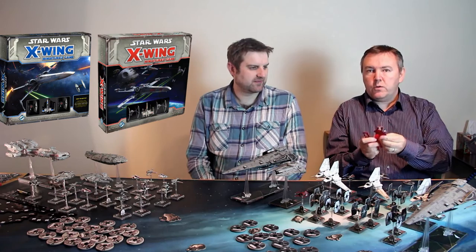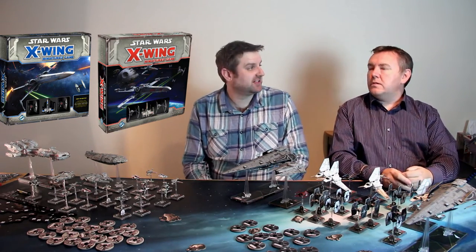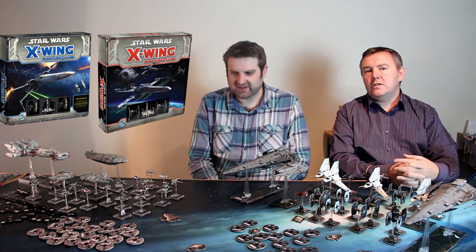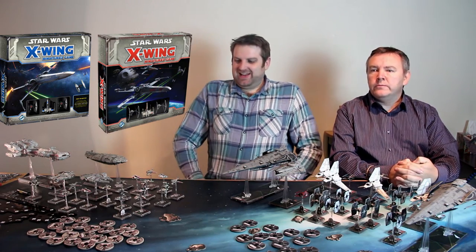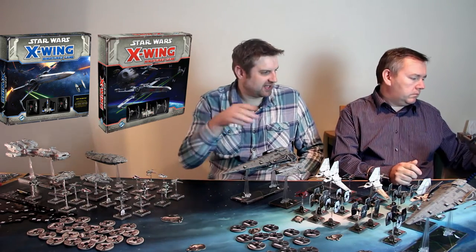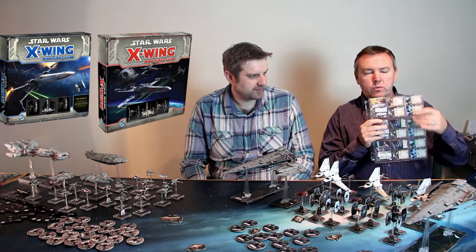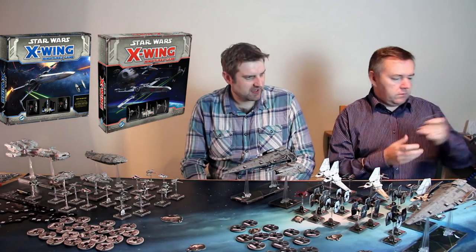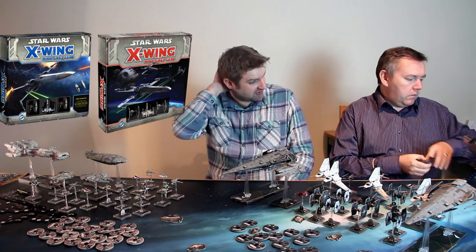You get maneuver templates - these third-party rulers aren't the ones in the game, the game comes with cardboard ones. You get everything you need to start: maneuver dials, tons of counters. It's legendary the amount of counters you get with this - it's FFG so of course you get loads of cardboard. You also get asteroids, a stack of cards representing ships and upgrades, and a damage deck.